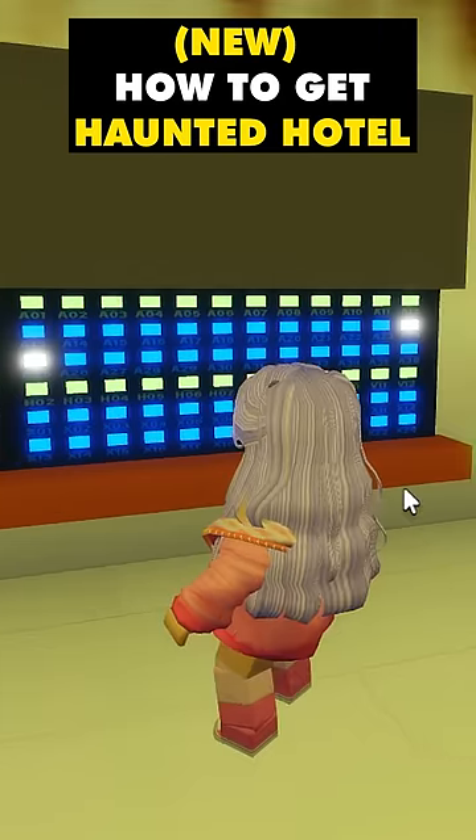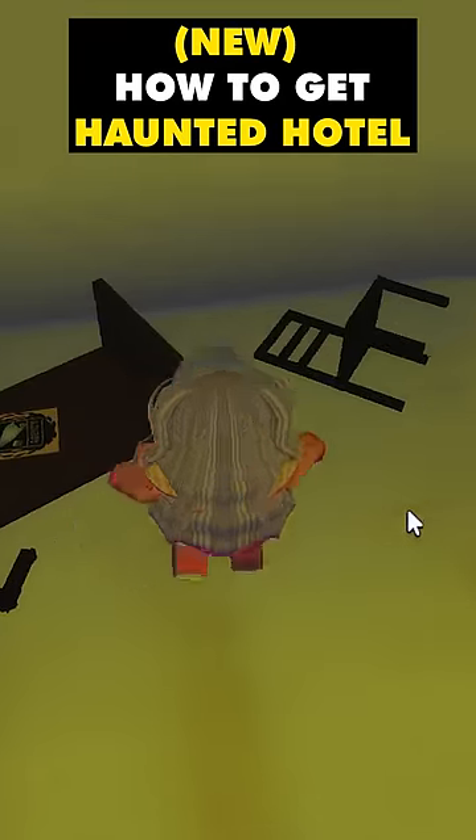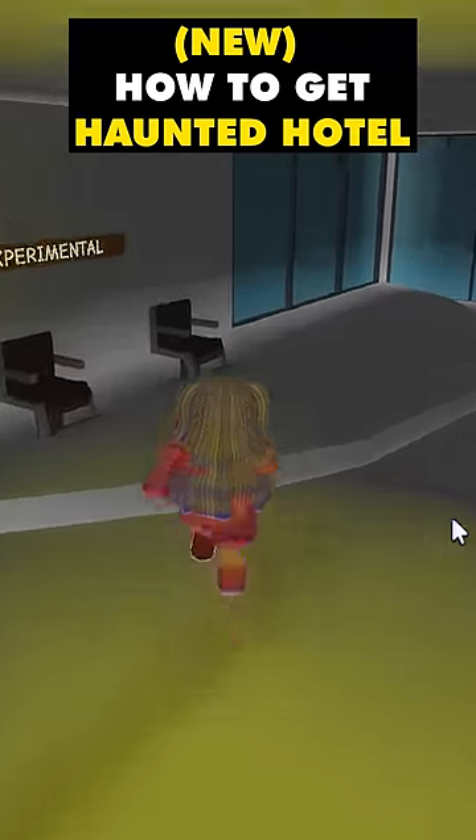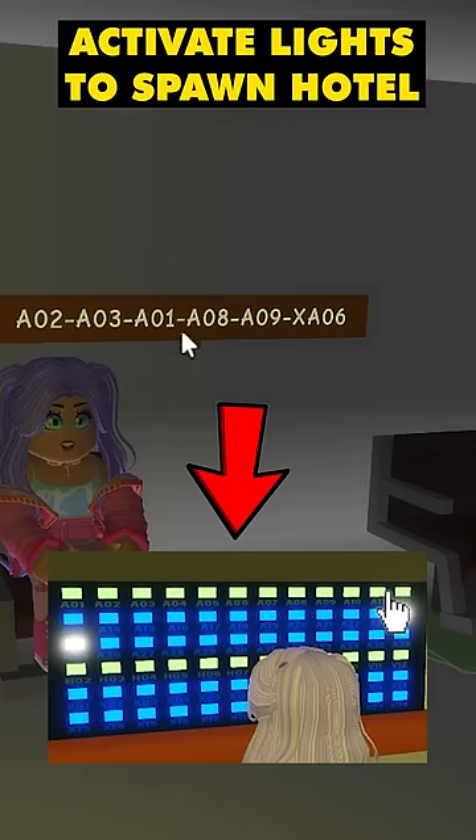When you see this, there's a bunch of lights glowing. In this alien room, you'll see this. Click on this poster — it'll light on fire. Then come to these two chairs. Now, you'll see this code. You have to activate the lights of this code to spawn the Haunted Hotel.